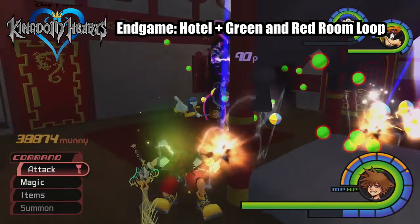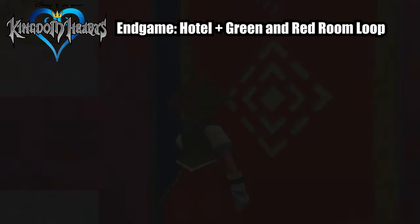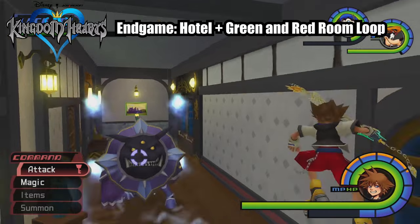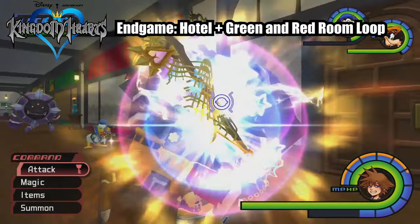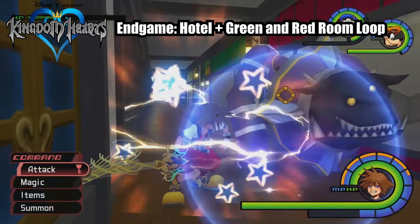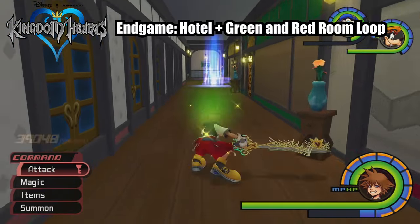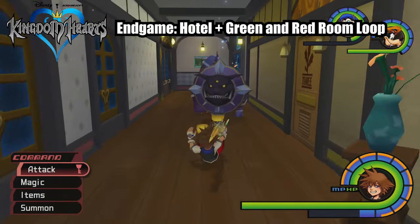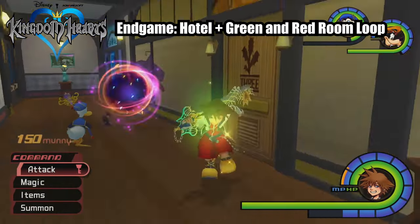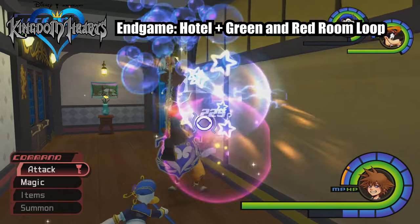When you get into the red room, it's the same deal — just throw out a Thunder spell and wipe them all out. From there, walk back out into the hallway and you'll see the Heartless you fought before have totally respawned. Just repeat this process over and over again until you get to your desired level, or level 100 if you're a completionist like me. Remember, it's important to keep up the pattern of going through both the red and green rooms so that the Heartless will respawn.